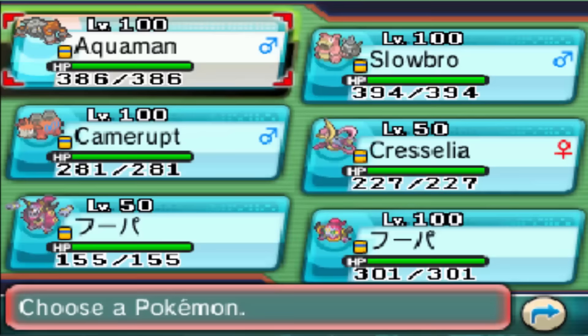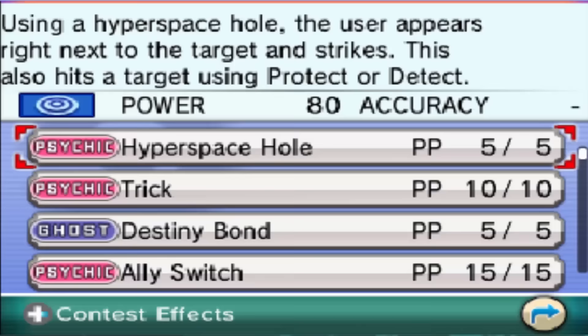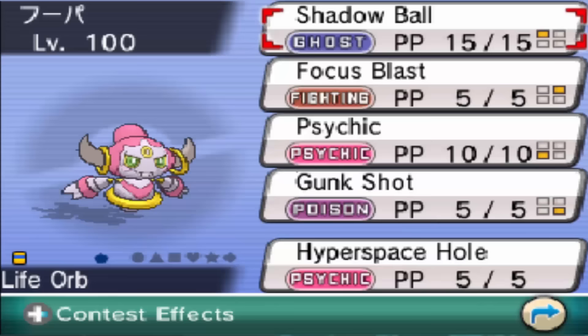You just talk to this guy — you have to have some Heart Scales though, and I have plenty of Heart Scales to give. So you just go over to Hoopa Unbound or Hoopa Confined; it doesn't really matter. As you can see, it will be the first move that they can relearn. Hoopa Confined can relearn Hyperspace Hole, which — using Hyperspace Hole — the user appears right next to the target and strikes. This also hits a target using Protect or Detect, meaning that you can hit basically any Pokémon.